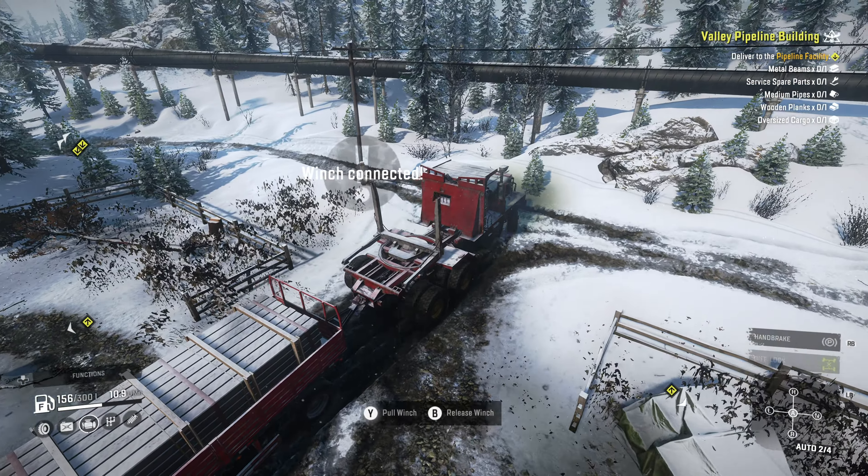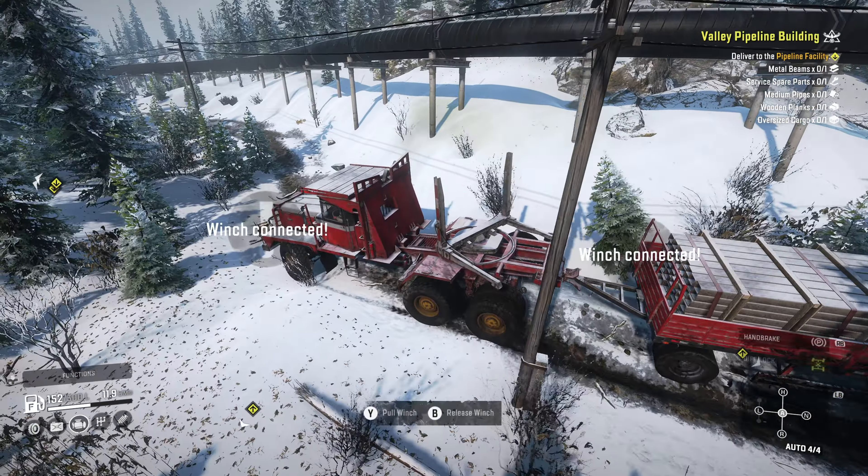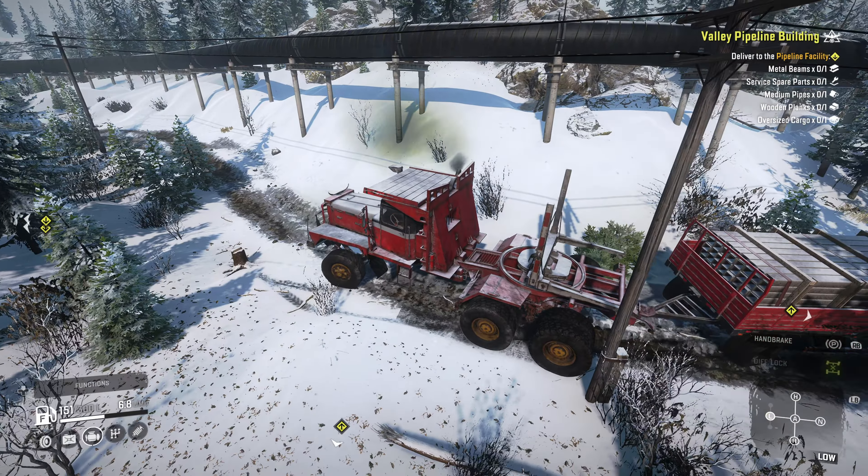I'm going to back right in here and hook up to this trailer. These trailers are unstable and this road going out of here is really uneven. So you do have to be very careful or else you're going to end up dropping this load — and then this whole point of the trip would be for nothing. You'd have to drive back over here with a mini crane to load it back up and at that point it doesn't even make sense.